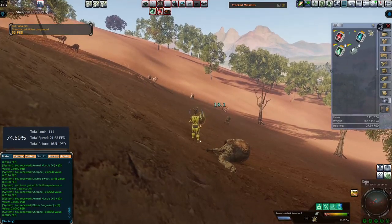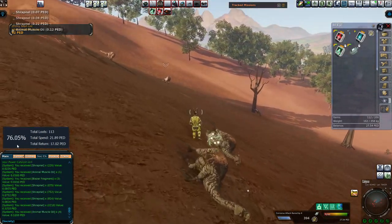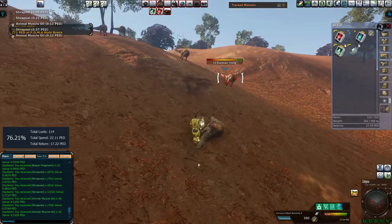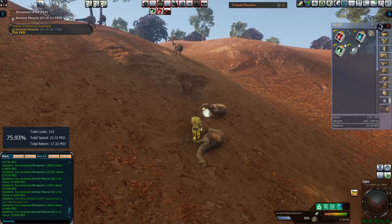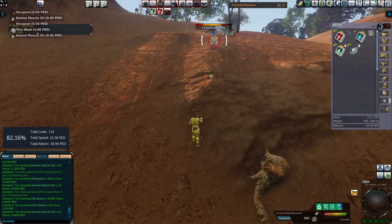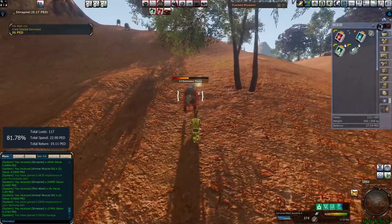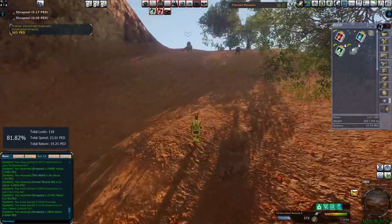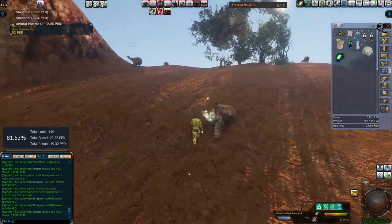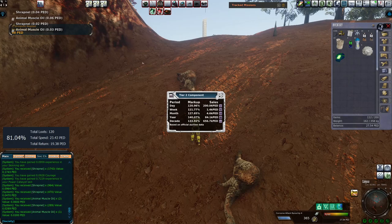We're about halfway through our total stuff and we're at about 75% TT return. We do want a couple of bigger loots to swing this back to around about 90%. If we can get a few more of those bigger ones, I would like to see 100%, but in reality it's probably only going to get to around about 95%. And then it's literally just Iron Jesus giving us Blazar Fragments and Tier 2 components — that's all it comes down to.